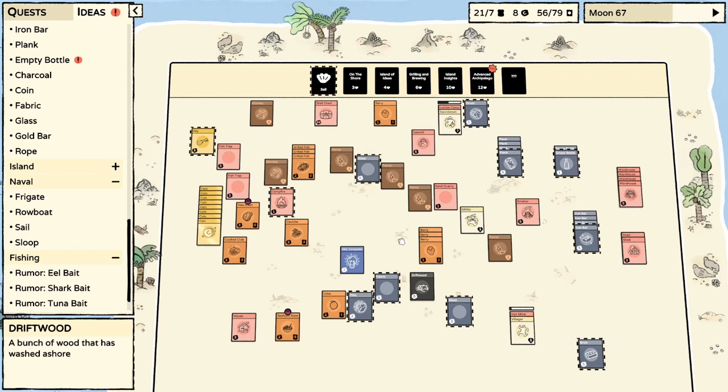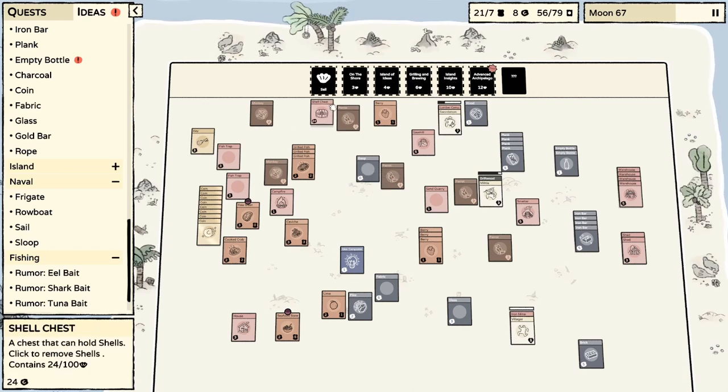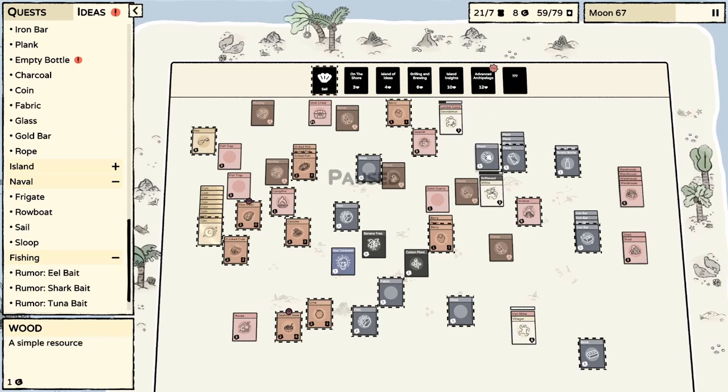So we just need one more plank, and we need more cotton. I'm pretty sure the best way to get cotton is on the shore — that's going to be driftwood, sand, flint, banana tree, fishing spot, monkey, seagull. Yeah, we do get a cotton plant from that. Could we also get it from Island Insights? Rumor gives glass, gold bar, iron bar, cane sugar, sandstone, chili pepper, crab meat, lime, fishing spot, cotton plant, banana tree, driftwood. I mean we just kind of get everything. I think on the shore might be better. We did get a cotton plant, so that's going to be important.